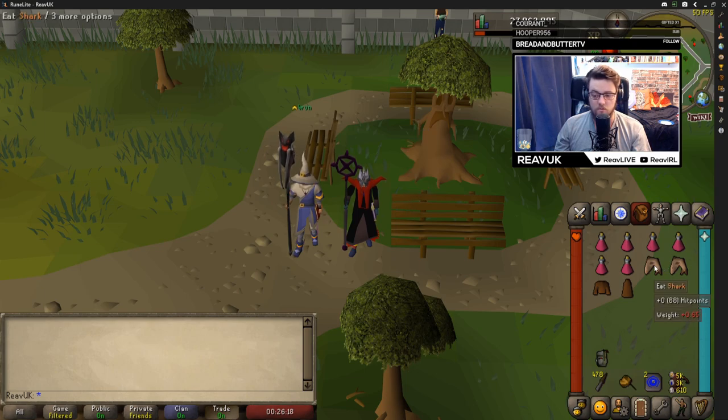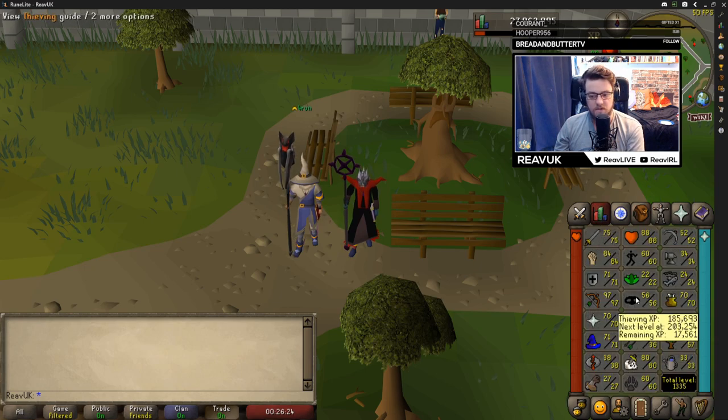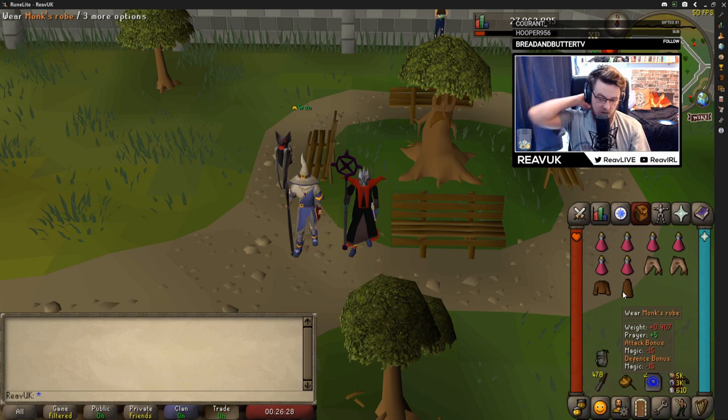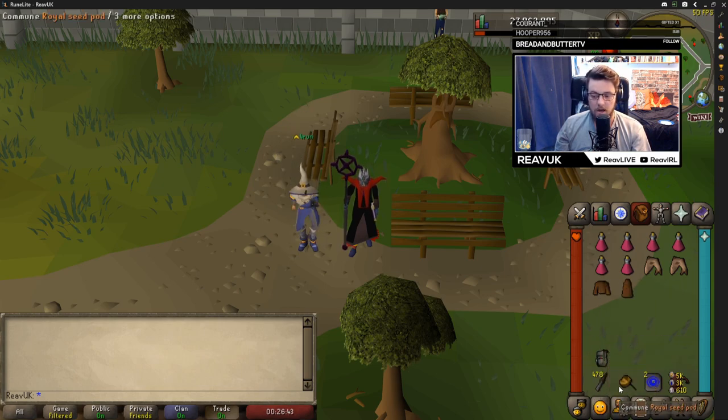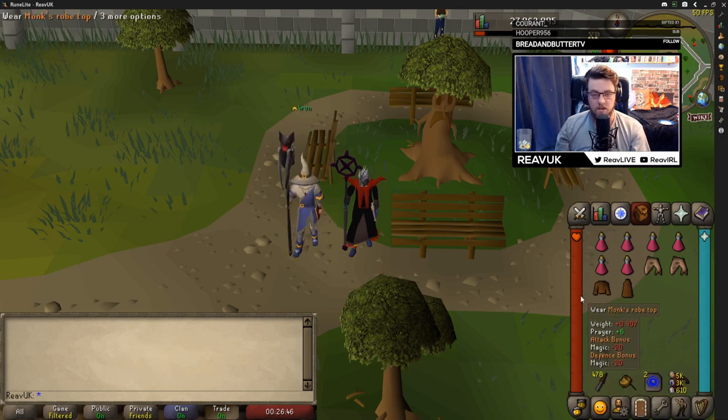I do bring a little bit of food because I'm forgetful sometimes and as soon as I go down I forget to turn my prayer on, so bring a little bit of food if you want. The monk robes are for increased prayer bonus — if your prayer level isn't that high or if it's below 60, I would go with monk robes, but it's entirely up to you. I bring an Ava's accumulator and the lowest knives I could have, which are bronze knives, so I use the Ava's basically so I don't lose that many knives. I also have a royal seed pod just to get out, because I like to head back to Edgeville stronghold since it's so close to pretty much everything.